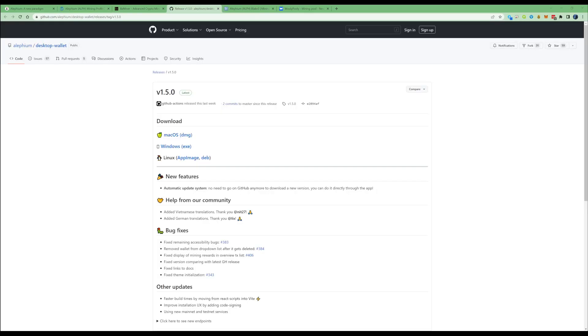Assuming that you already have yourself a Nexa wallet set up, go ahead and take yourself over to the GitHub that I'll leave in the description so you can grab yourself an Alethium wallet. For this instance, I'm going to press on Windows and go ahead and download that. Then all you need to do is go through the simple installation process and make sure that you record and save your seed somewhere safe.